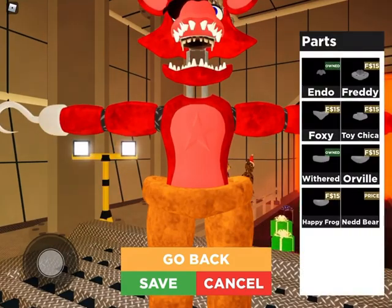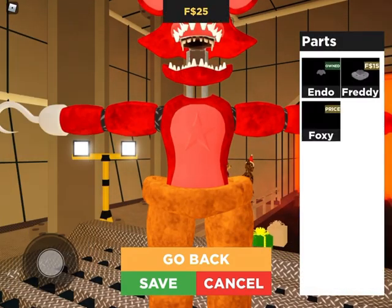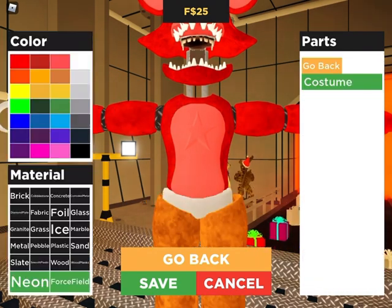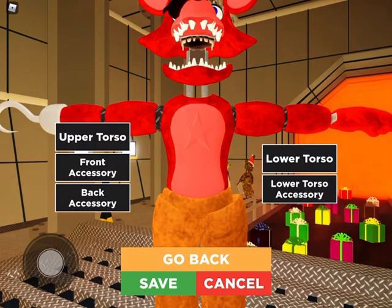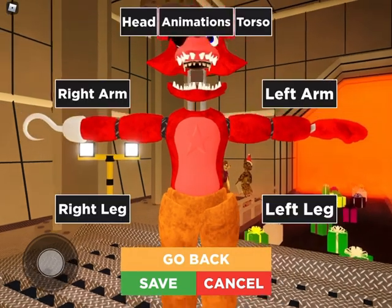Then we go to lower torso. We're going to go down and make it Withered Foxy. Make it brown, obviously. Then put it slate — same color as Freddy. And lower torso. Go back.